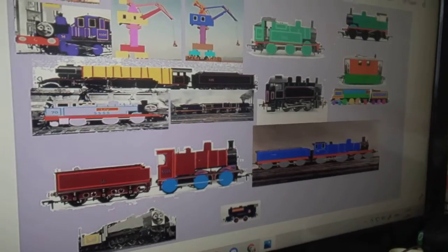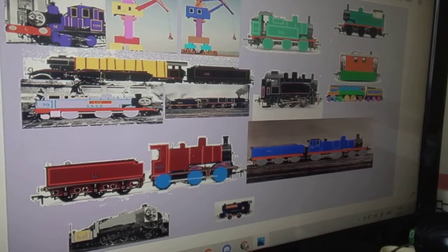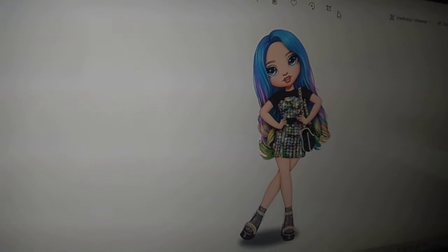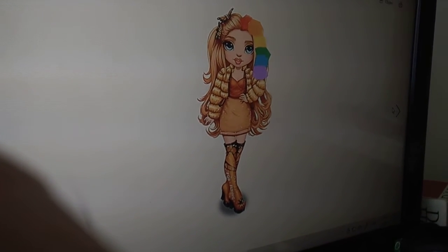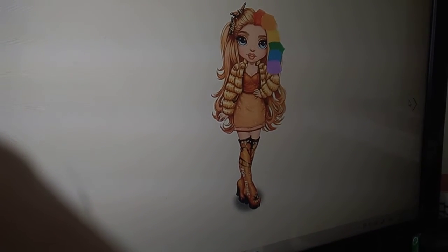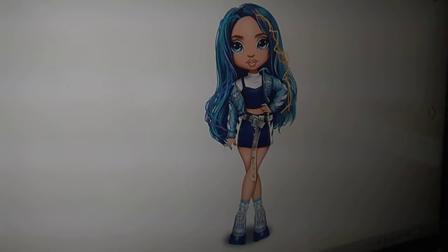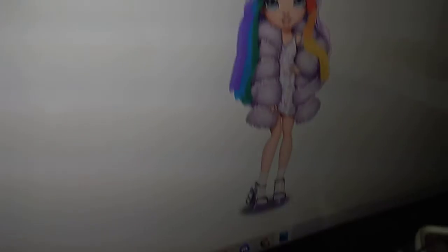Now let's go to some weird — and you will know me for the lavender look. And this is the Rainbow High section. This is Amai, Jade — my OC. This is Poppy, this is Ruby, this is Sky, this is Sunny, this is Violet.